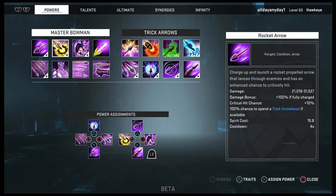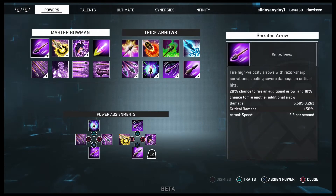Let's go down with each ability. We have serrated arrow — I have that on X. You get 50% more critical damage with that, a 20% chance to fire an additional arrow, and another 10% chance to fire yet another additional arrow. So you can shoot two or three arrows with just your primary ability.